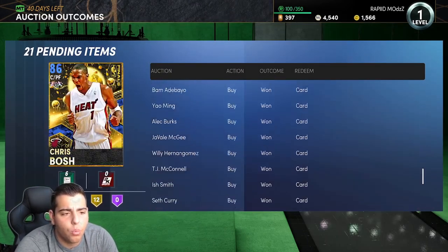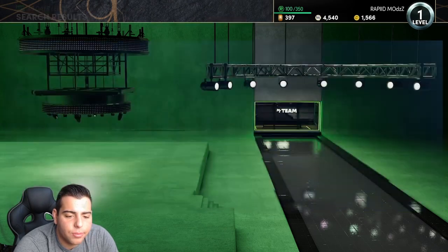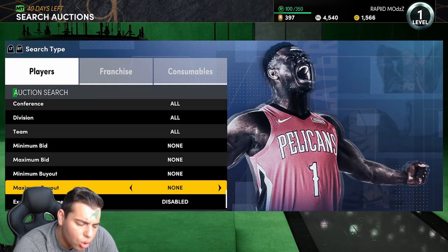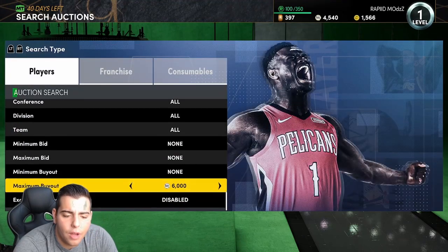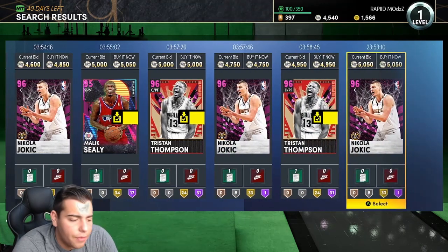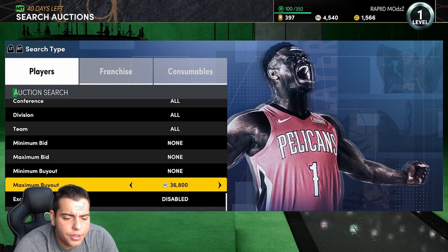Let me give my overall review on which snipe filters are the best. The best for profit margin is the Dark Matter Central filter — if you snipe Giannis or LeBron, that's going to be your biggest profit. Your quickest profit with no wait time is going to be the pink diamond snipe filter — it's going to be your fastest profit to make MT. And then lastly I would say Dark Matter over Galaxy Opal is going to be your best bet overall.